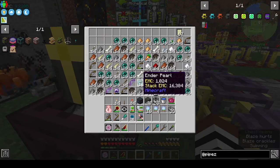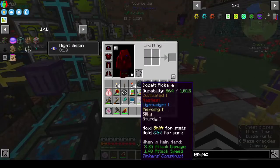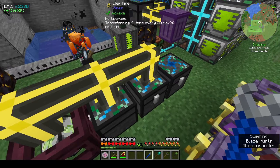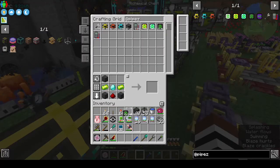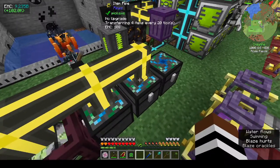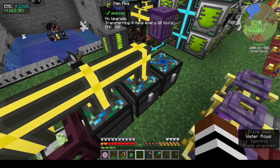Yes, it does — it pulls out stacks of stuff. We need another pipe with another upgrade in that as well. We've got nine billion EMC now, which is pretty cool.